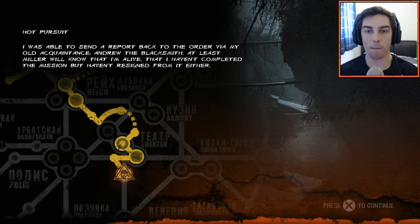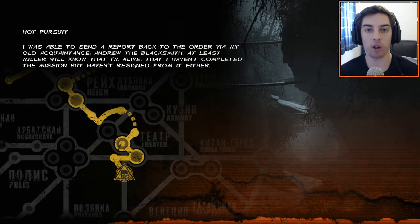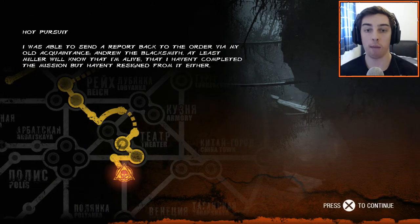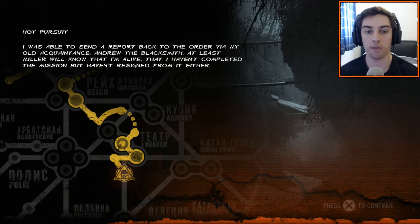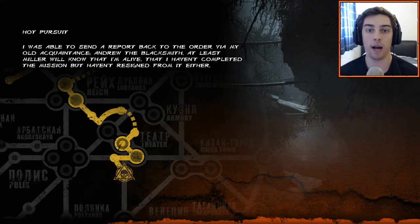Hey everyone, my name is Mike, and welcome back to Metro Last Light on PS4. In the last video, we escaped from being captured by Pavel and his general guys. As we just escaped, some guy burst through a door with a light machine gun, and it turns out to be Andrew the Blacksmith, who's an old friend from Metro 2033 of Artyom. He's also a friend of Miller, so he's kind of connected between all of us — he's a good guy. We're going to see what happens now that we've actually met Andrew again.